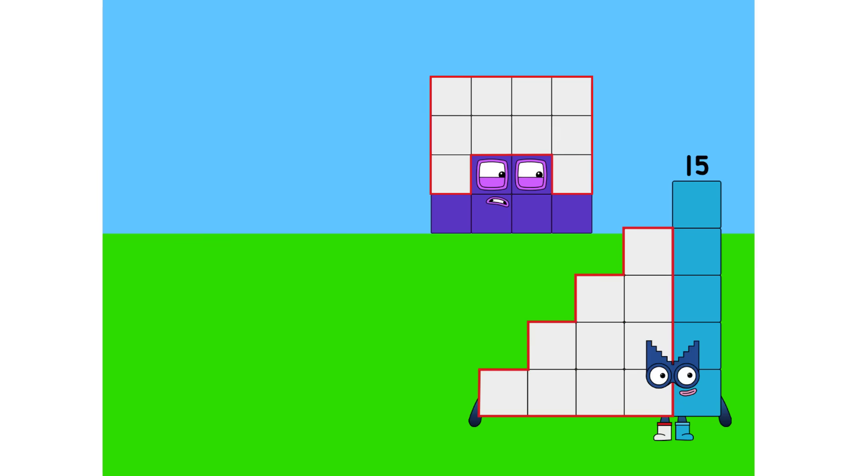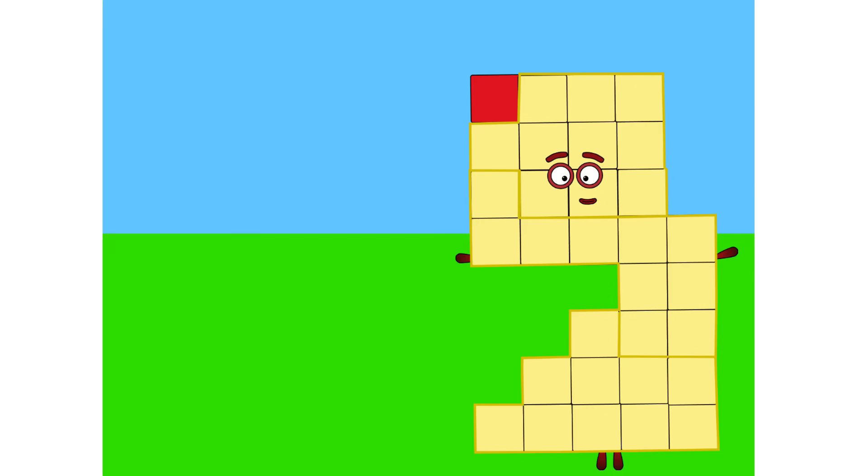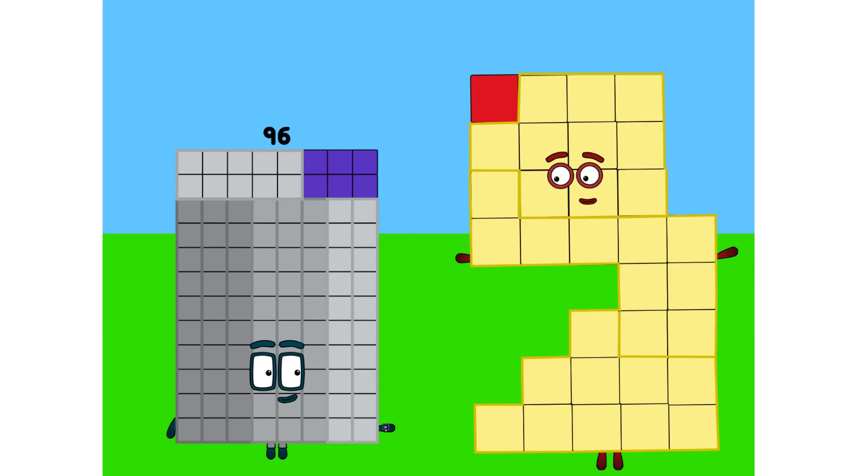2, hello! This crazy shape is nice. Come on, 31, we're having a party. All the number blocks from 0 to 100 are invited.